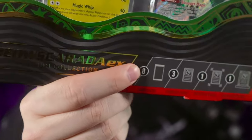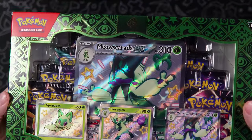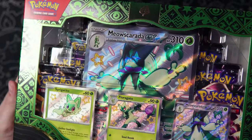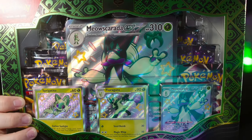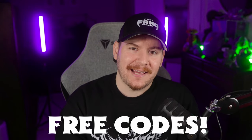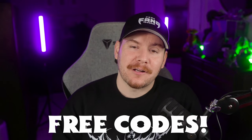Each one of these boxes comes with eight packs of Paldean Fates, as well as a giant, gorgeous, textured Jumbo Ultra Rare, which actually makes this a pretty good alternative for the Elite Trainer Box if you've already opened those and you've got the sleeves and all the stuff that's inside. I'd rather have all of these promos than that one extra pack you get in the Elite Trainer Box, but let me know in the comments what you guys think. Code cards are going out to the Fangang throughout the video, so stick around for those.